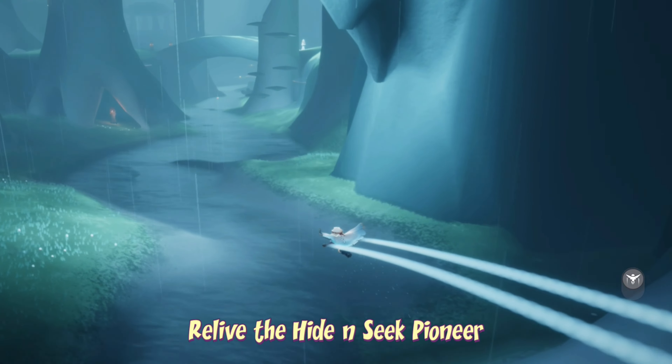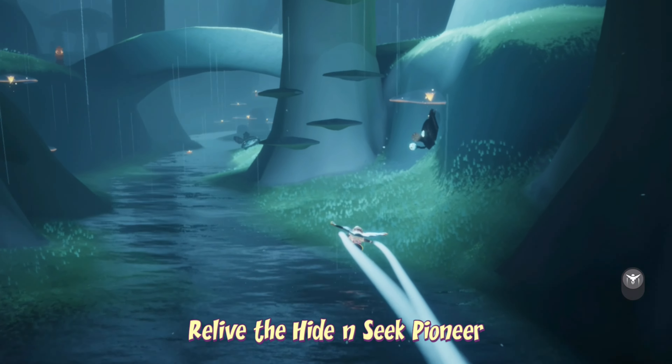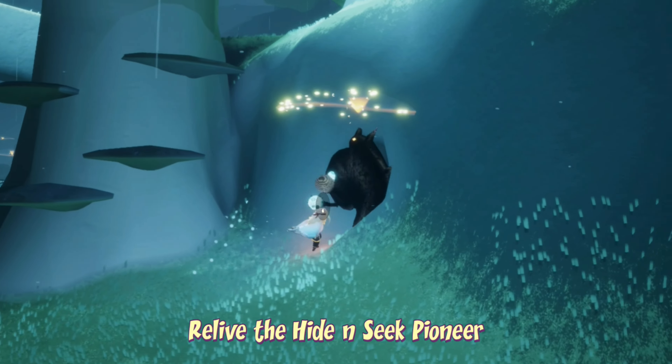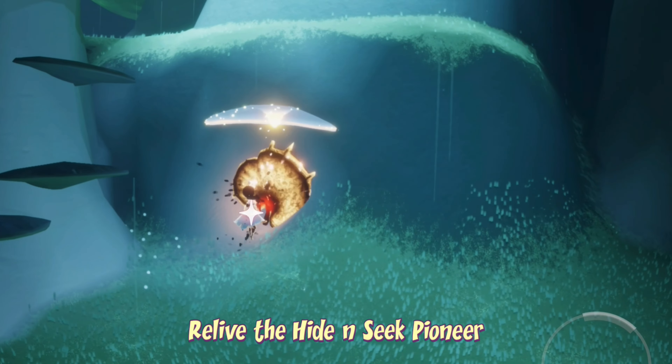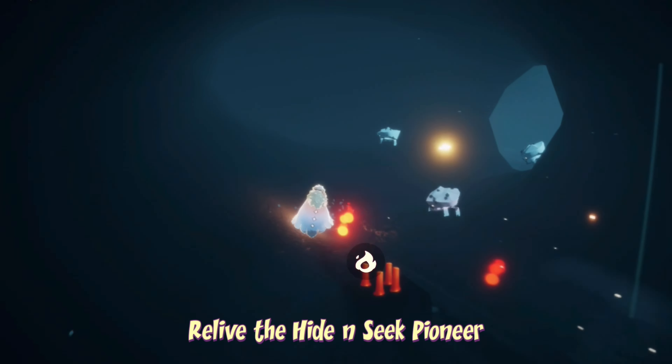Today's spirit to relive is the Hide and Seek Pioneer. They can be found in the Forest Brook area, which is the area with the really long river here. They can just be found in this little cave, which has a couple of crabs, so make sure you calm to knock them down.